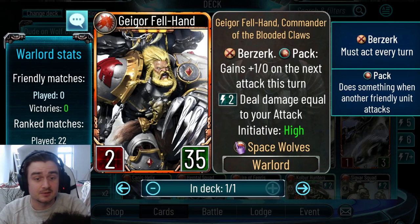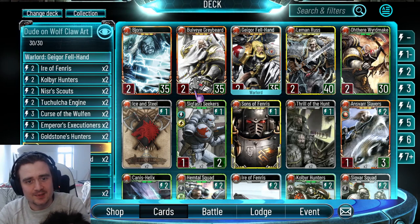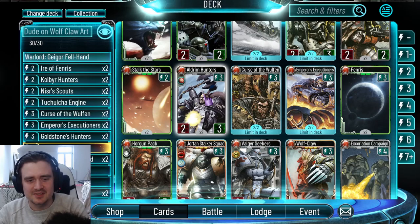I like warlords which get attack buffs by default and will pay anything. A couple of other cards also got reworked, but the warlord is really what stands out. We also got Curse of the Wolven, which is almost Agile's Chosen now, but I think it's just fair. We don't need a second one. And the fact that some Space Wolf troops have ward — it's pretty nasty if you give that to something.